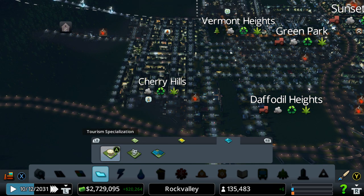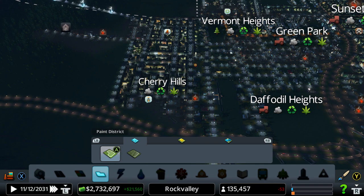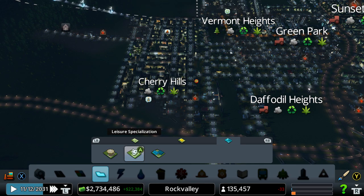This will bring tourism in. Press B once you've finished making it and you'll go back to the Paint District menu. Press RB, press RB again, and you can see it's the one with the little mask that says leisure specialisation.